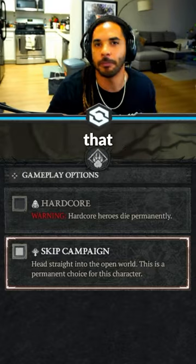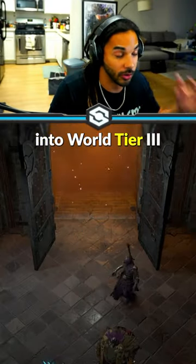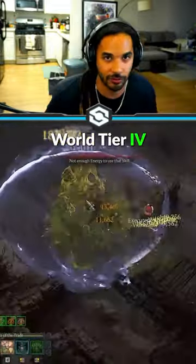Grab a friend, start a new character, and skip that campaign. Head directly into the capstone dungeon and have them carry you into World Tier 3. Then do the capstone dungeon again, and voila, we're in World Tier 4.